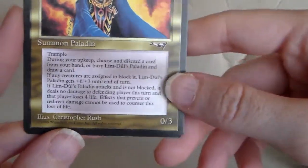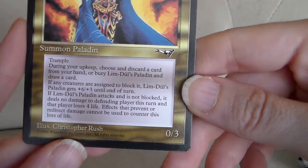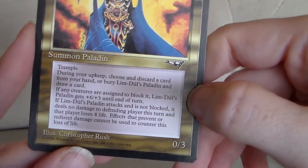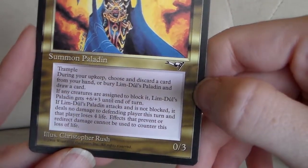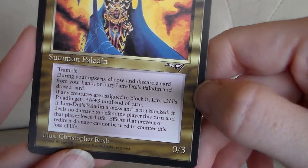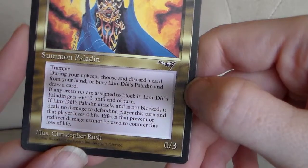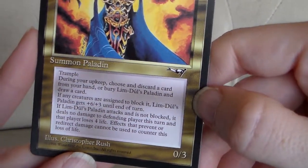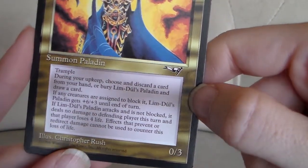It's a 0/3. Very tiny print here. It says Trample. During your upkeep, choose and discard a card from your hand, or bury Lim-Dûl's Paladin and draw a card. If any creatures are assigned to block it, Lim-Dûl's Paladin gets +6/+3 until end of turn. If Lim-Dûl's Paladin attacks and is not blocked, it deals no damage to the defending player this turn, and that player loses four life. Effects that prevent or redirect damage cannot be used to counter this loss of life.